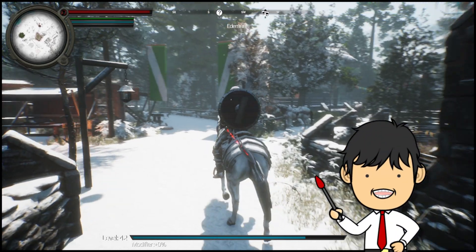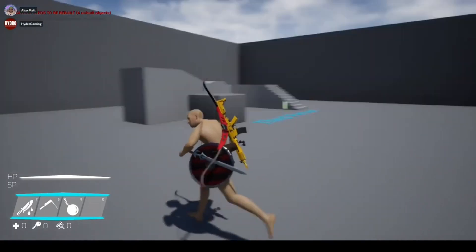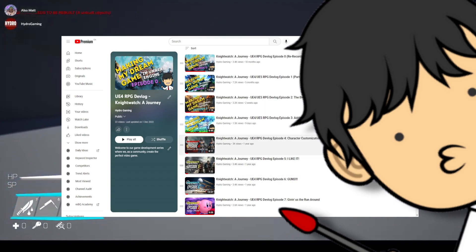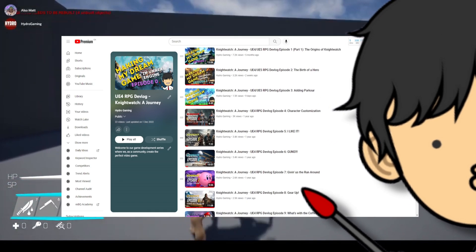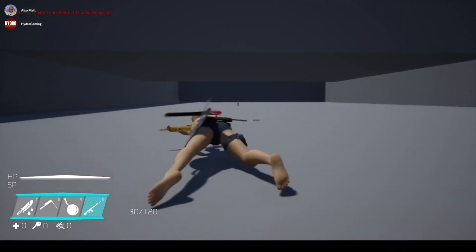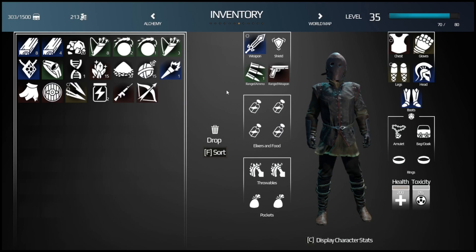Today's episode covers the gun creation system that we actually created over two years ago, but since its creation the system has evolved so much that I felt the need to make an updated video. If you're new to the series, we're going through and re-recording some of the older episodes because they cover systems that are completely different from when we created them, and aside from that, they were pretty bad. Anywho, it's great to be back, so let's jump in.